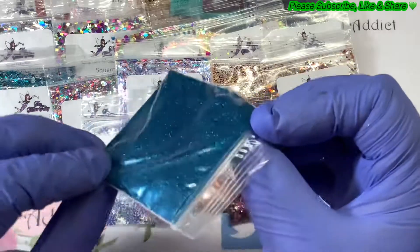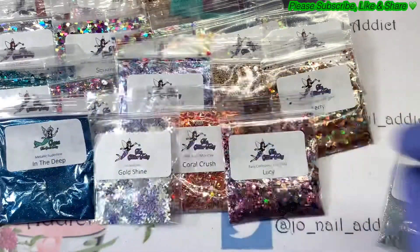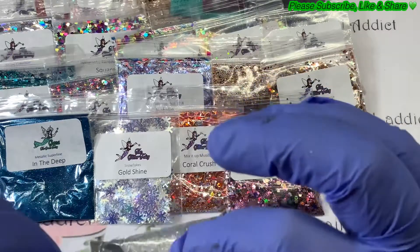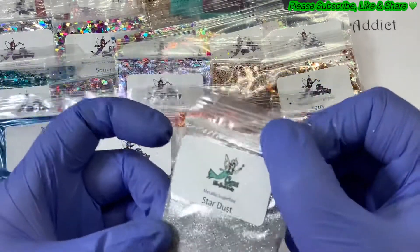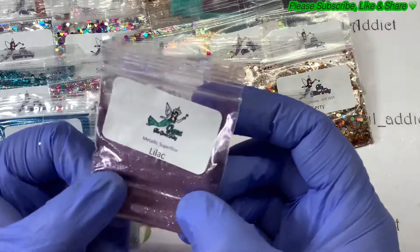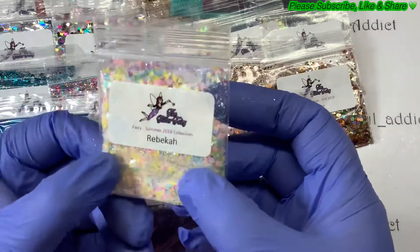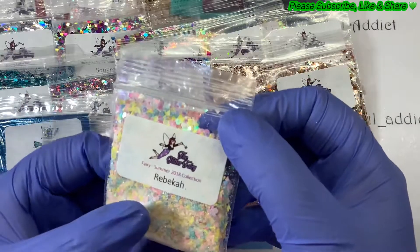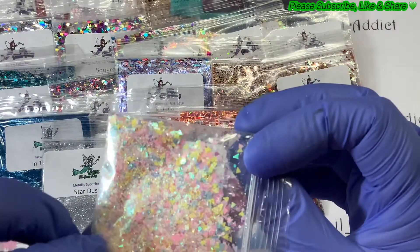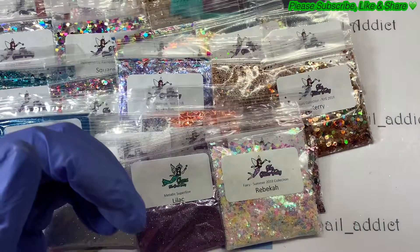Pretty! I like those. Metallic super fine in the deep — that is a really nice color, looks like a teal blue. I like that. Stardust — don't ask me why I got silver because I've got hundreds of silvers. Oh, probably because it was super fine — there's method in my madness. And a lilac one. Pretty. Back to the fairy collection — this one is Rebecca. There are lots of pinks, yellows, and lilacs in there with hexes and triangles. Pretty.